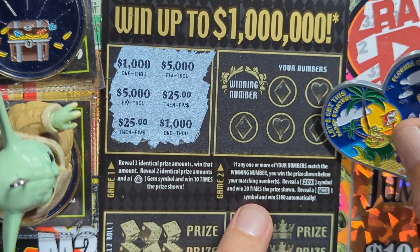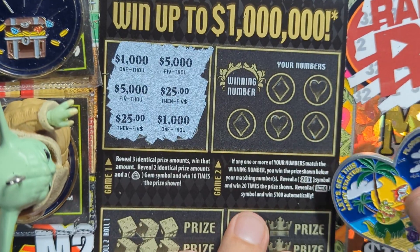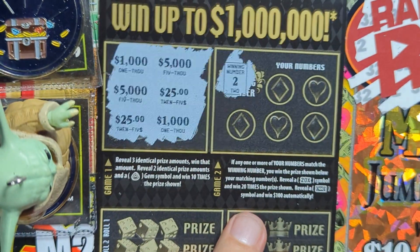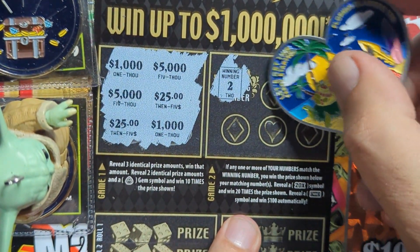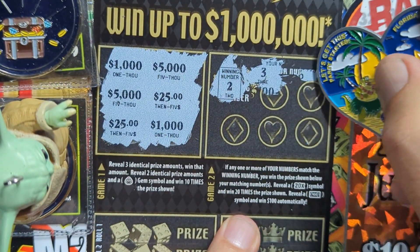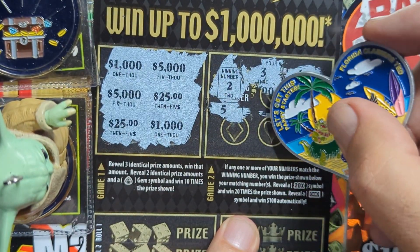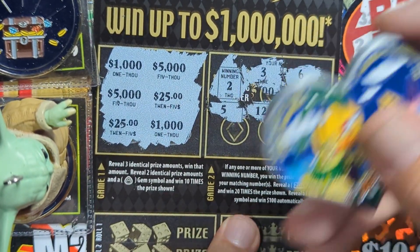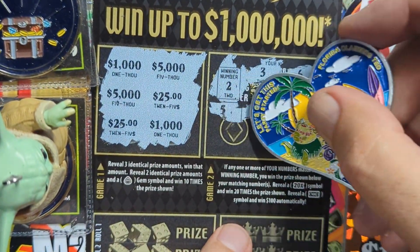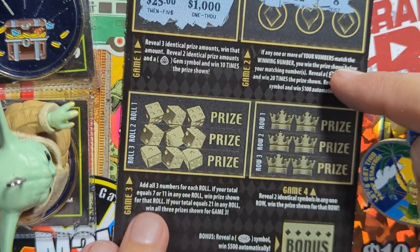Game two is a numbers game — or a 20x, or a hundred dollar bill for a hundred dollars instantly. We're looking for my lucky number two, come on! It's a three — one off. A six, where's the number five? I thought we had it — it's a 12, and an eight. Nothing on that game.